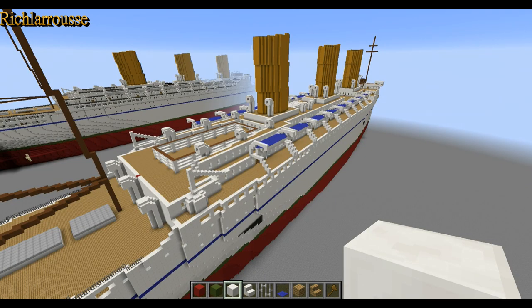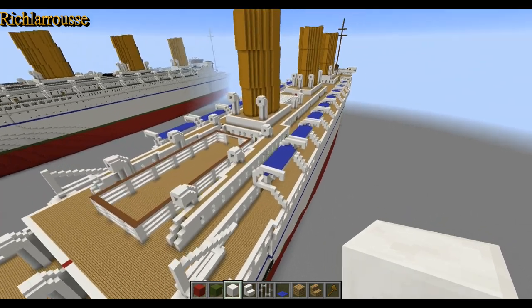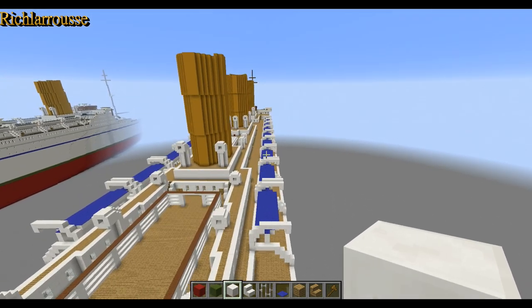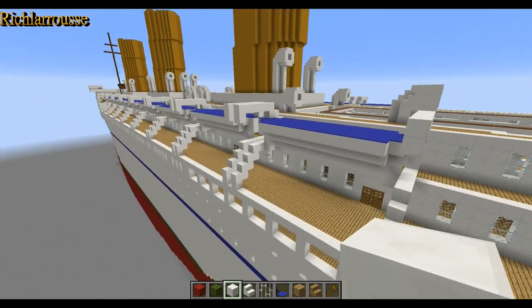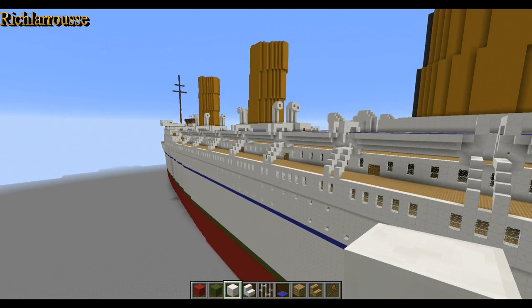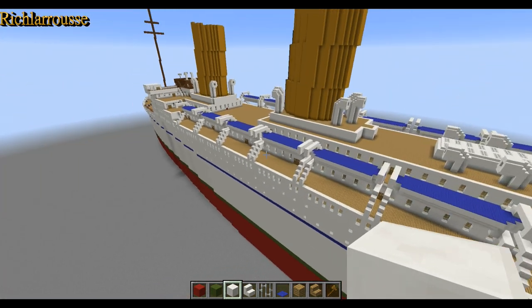Okay, back again. That's all the lifeboats in place - nine down each side so that's 18 in total. I'm sure there should be more than that but there we go. Nine down that side and nine down that side - I've already given you the dimensions so I didn't feel the need to go through all that again, but there we go - that's all the lifeboats in place.